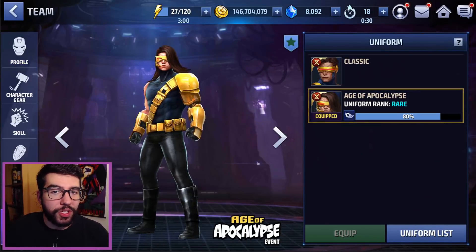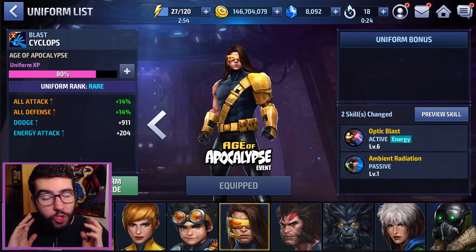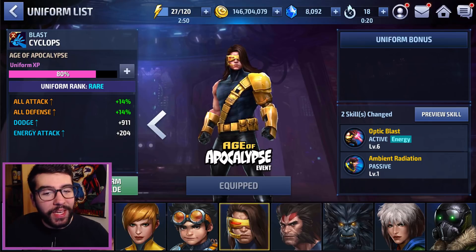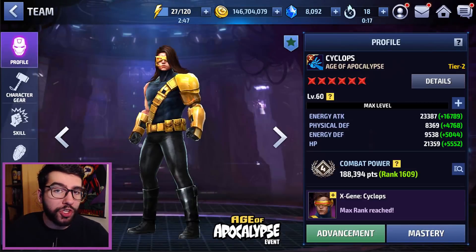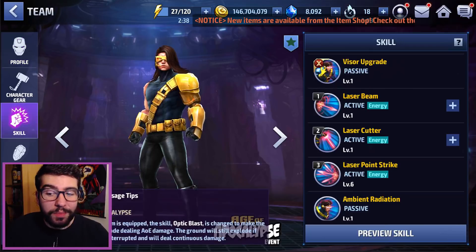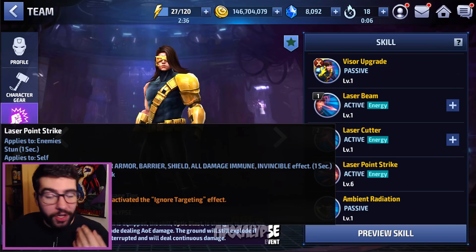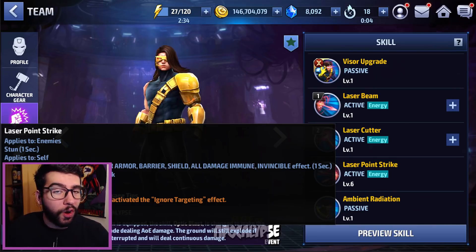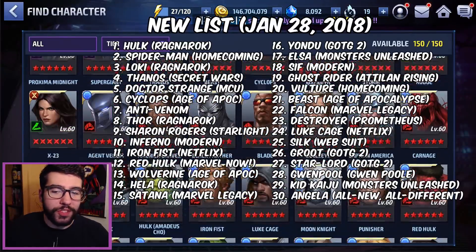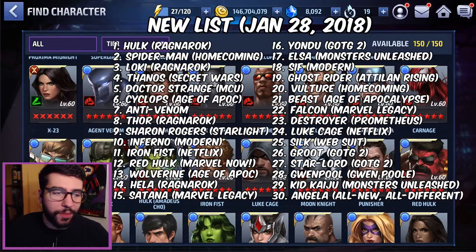Number six — probably the one I'll take the most heat for — tight leather jeans Cyclops. The uniform makes him a villain, which makes him great for Shadowland, and it really boosts his damage and makes his passive better, making him a viable leadership option even in extreme Alliance Battle. He's good in pretty much all PvE content, and he's actually not bad in PvP because of Laser Point Strike — he can surprise you with that ignored targeting, like a mini Nova. A lot of people are sleeping on him with this uniform.